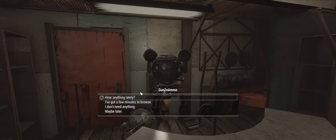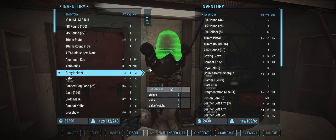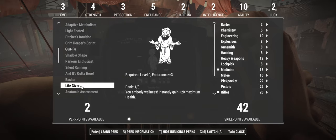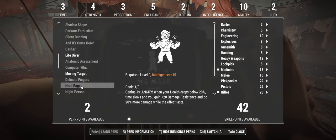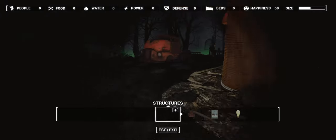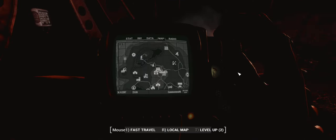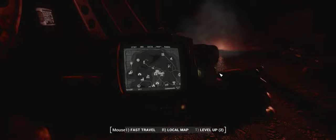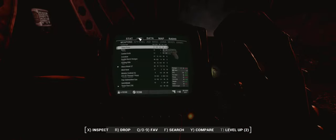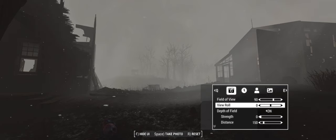For some other notable changes with this list: FallUI provides a new and cleaner look for the HUD and UI. The No VATS overhaul disables the VATS system and replaces VATS-related perks with something new. Immersive Scrapping makes it so the amount of junk you get from scrapping items makes more sense. The Fall Souls mod makes it so the game doesn't pause when you enter menus, just to add another layer of tension. And finally, Fallout 4 photo mode has been added, meaning you can take fun photos to remember all the wholesome moments you've had.